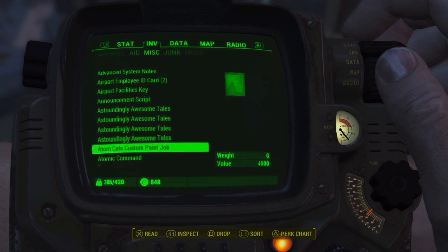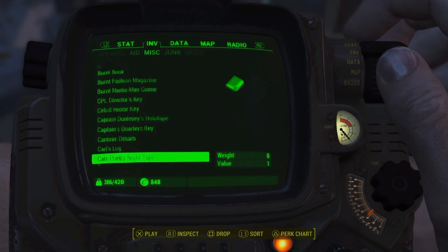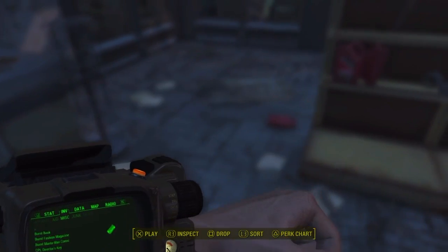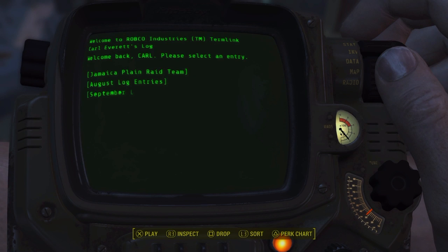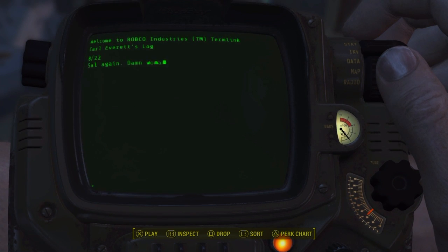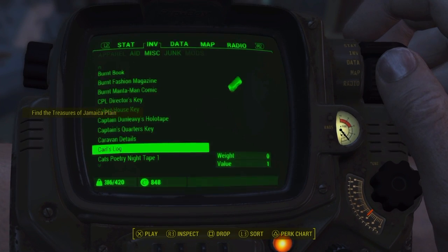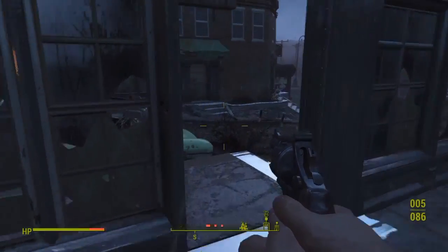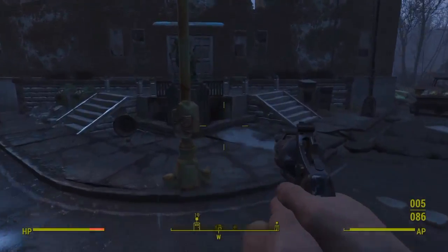What we need to do now is read the note. It should go under C — Carl's log. If we scroll down to the September log it should come up from the side of the screen. Then we'll go down there and I'll get back once we're there.